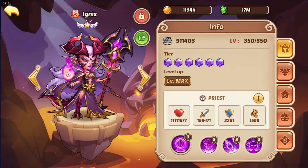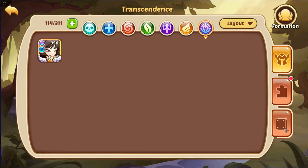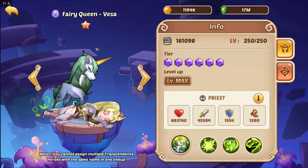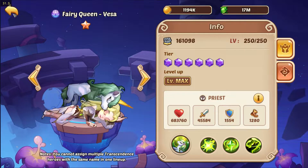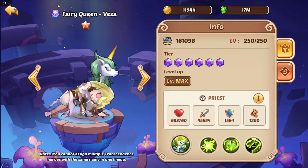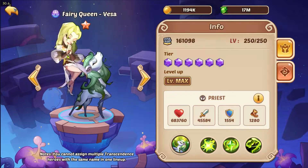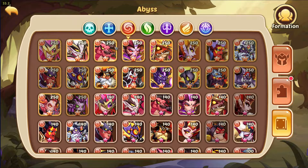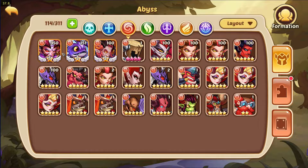Ignis is a great support hero and she is really widely used in the community for certain modes. She's like the great replacement for Fairy Queen Vesa. If you don't have Fairy Queen Vesa, which is the preferred third transcendence hero — you don't build her as first or second — then Ignis is your go-to.